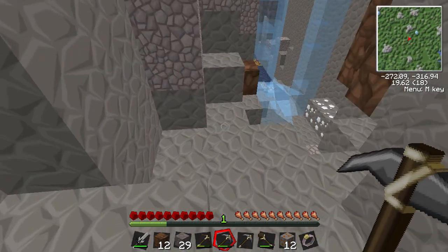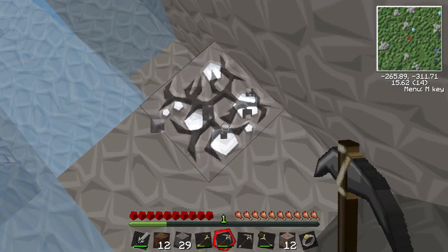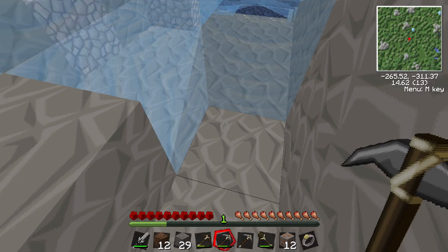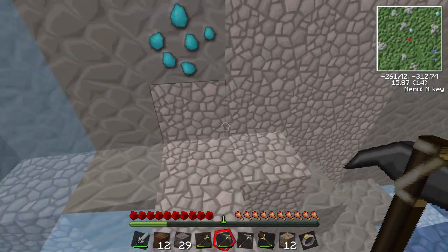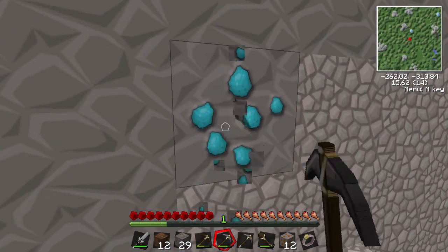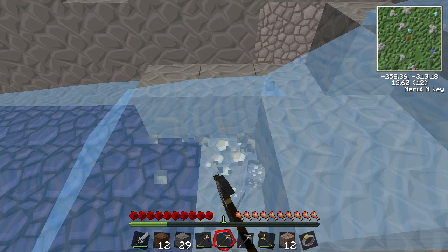We've got some more stuff here - a few different things. This is Nikolite. It's used in RedPower. One thing you'll notice is I can't mine it, because we need an iron pickaxe or above to mine it.